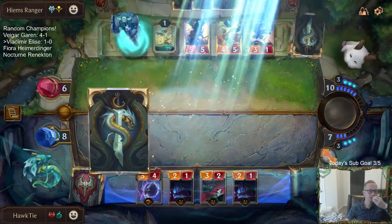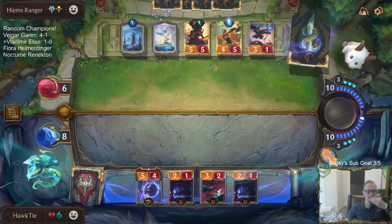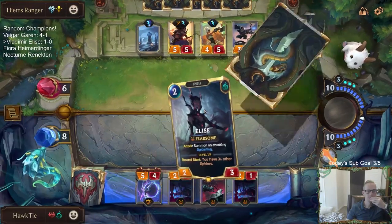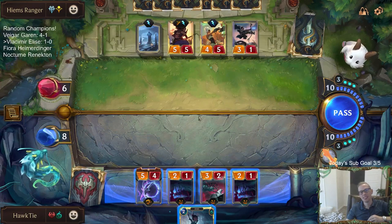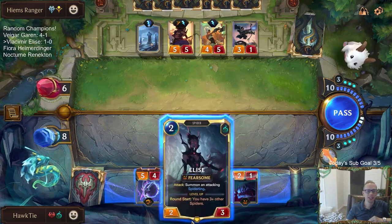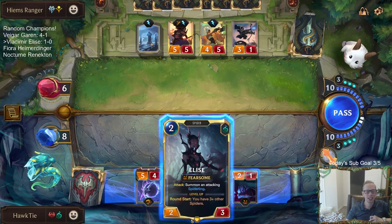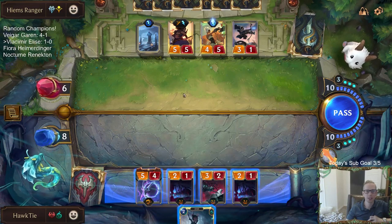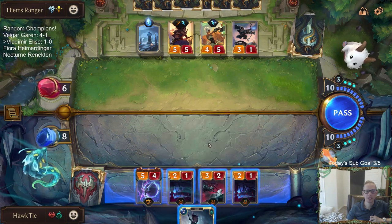My opponent's played five champions and I've played zero. I wonder if we could still win. Captain Farron! See, this is the problem with Elise — this is why playing Loping Telescope and Conchologist are kind of better two-drops, because in the late game you'd rather have a Loping Telescope or Conchologist beside the Elise.